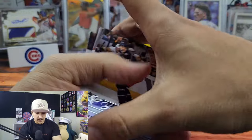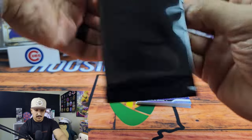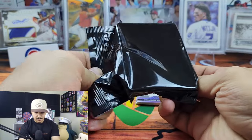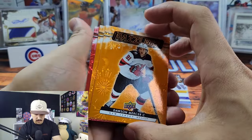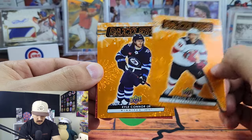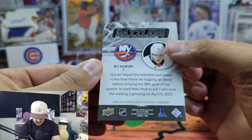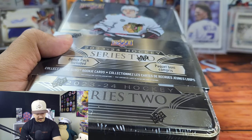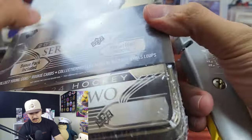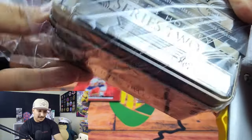That's the end of the first tin and possibly the end of me opening this — but here's our bonus pack. It's just a black pack, not sure what to expect. Carefully taking this out — okay, so it's the Dazzlers inserts. We got a red — Dawson Mercer, Kyle Connor, and our red is Bo Horvat. The red is actually pretty cool. I couldn't find the red parallel odds but we're going for it, continuing this run of atrocious luck to see if we can pull a Bedard.